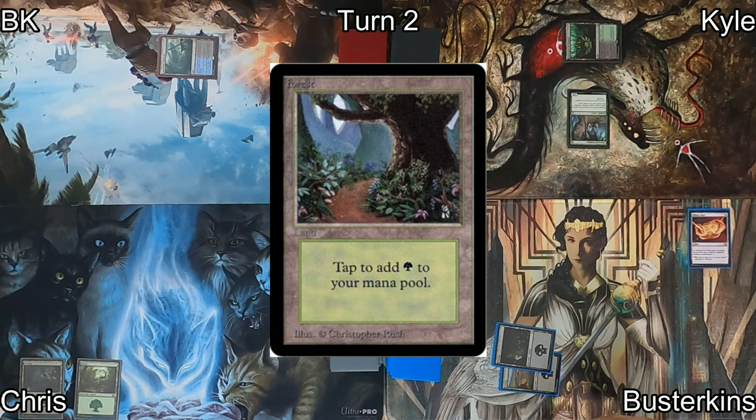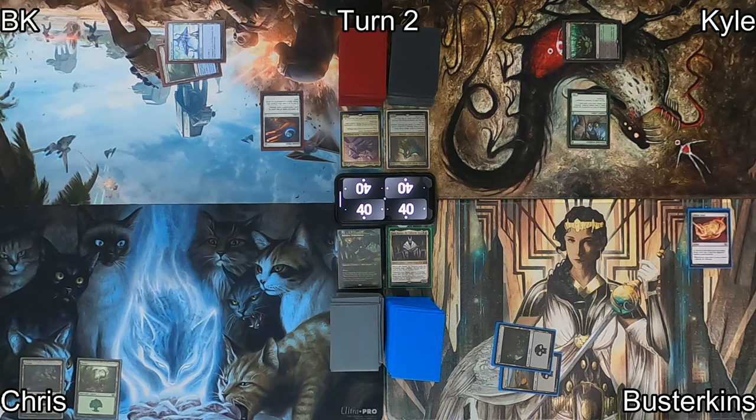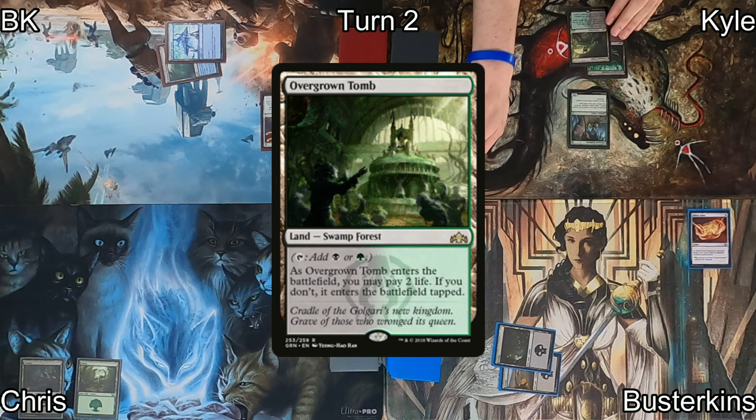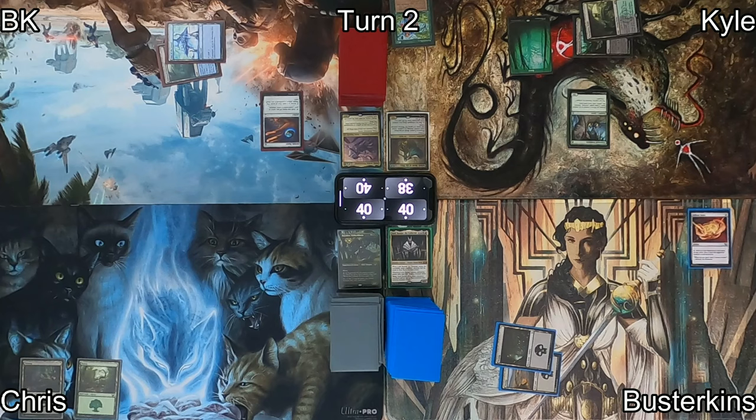A forest hits Chris's battlefield and he says go. Back to me, I play Seat of the Synod, then cast Arcane Signet, and pass to Kyle. He plays Overgrown Tomb, taking two life to have it enter untapped, then casts Nature's Lore to search for a forest and put it directly into play — a proper forest. Then he casts Llanowar Elves with said forest and passes back to Busterkins.